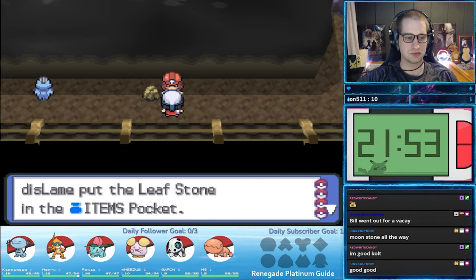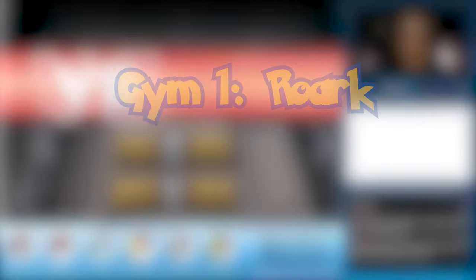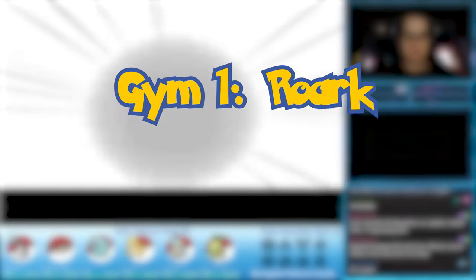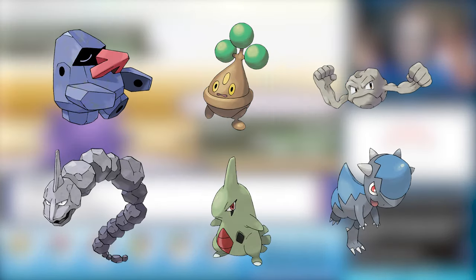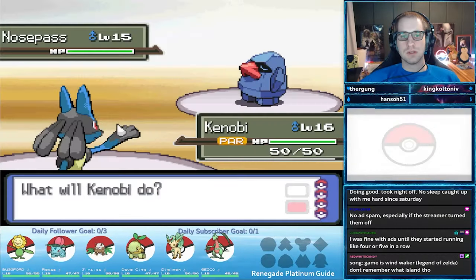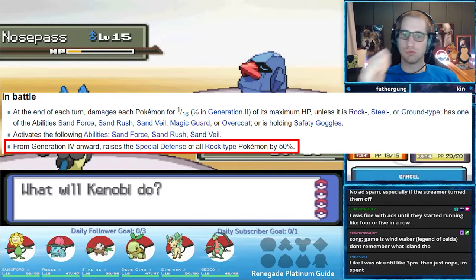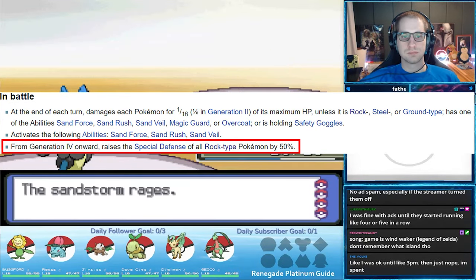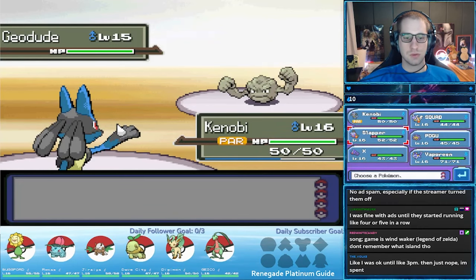With the evolution stone obtained and Roark back at the gym, we are ready to fight for our first gym badge. Roark's team of Rock types are almost all physical attackers with great physical defense. Roark also loves to utilize Sandstorm. Starting in Gen 4, Sandstorm boosts the special defense of Rock type Pokemon by 50%, and this boost will actually make a difference in how we approach some of Roark's Pokemon.